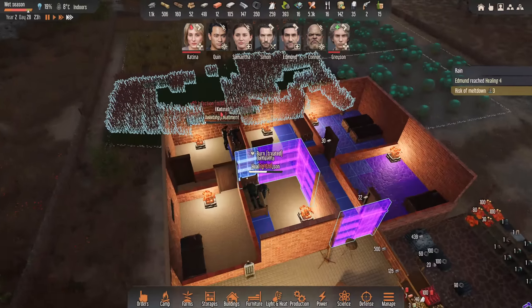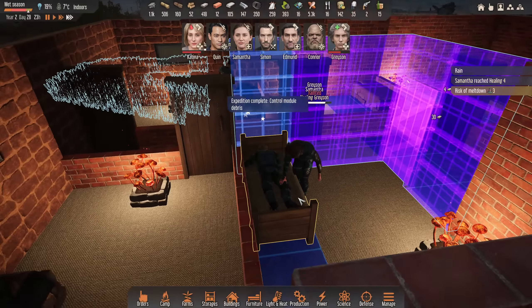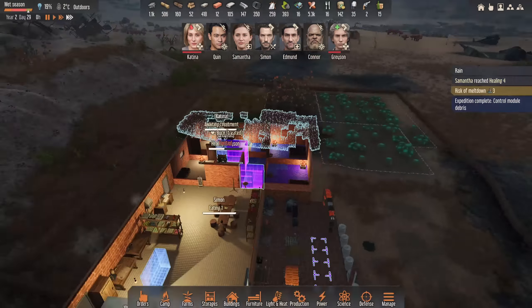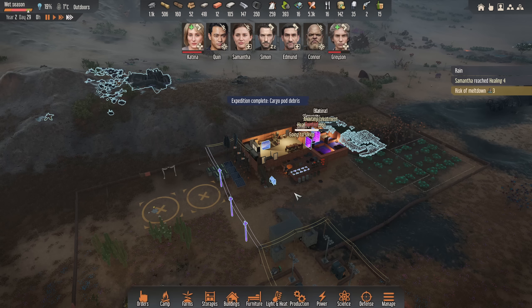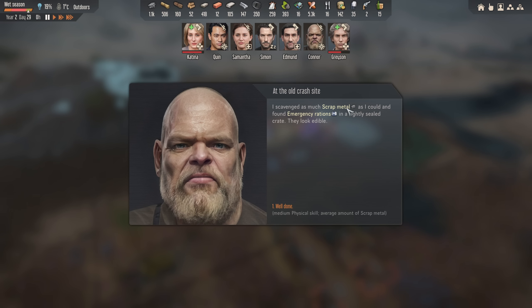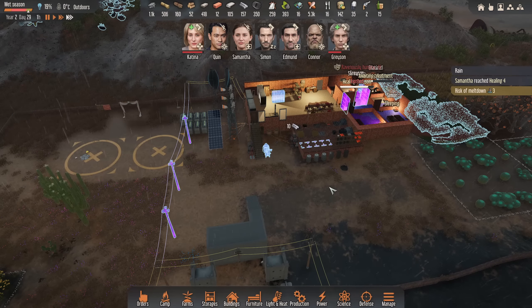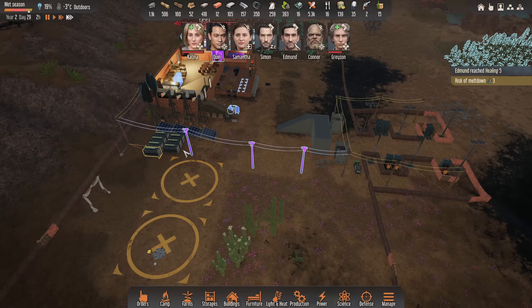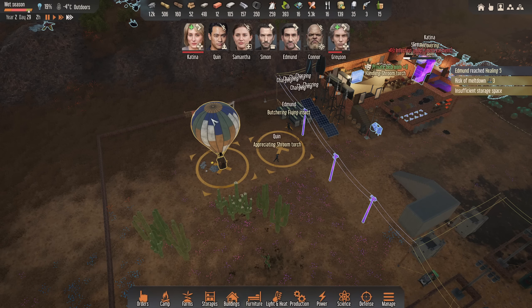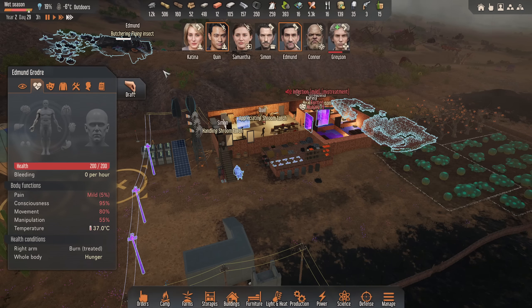Someone fainted — oh, he's in that much pain. Bless him. Expedition complete, that was very, very quick. Case containing laser pistol — all right, welcome back. What have you got? Emergency rations and scrap metal, okay. We'll take that. We'll go to this module one anyway, it's two hours away. I'll probably send Connor next when they're back. Appreciating shroom torch as soon as he gets back. Edmund hit healing five there as well — that's good. Good job, mate.